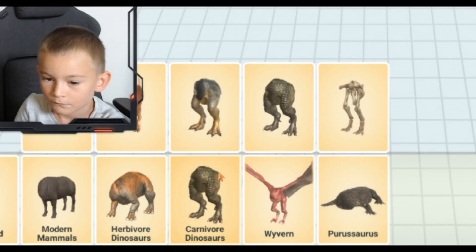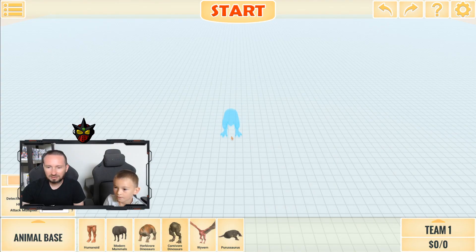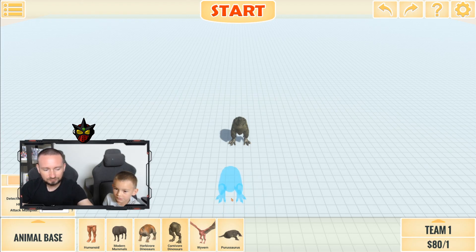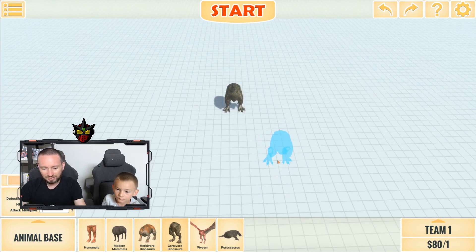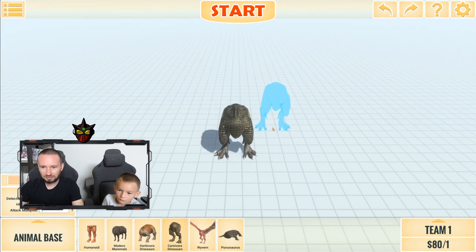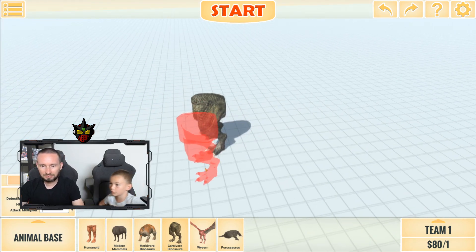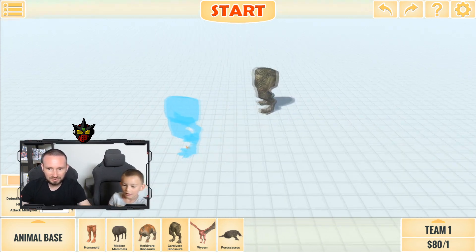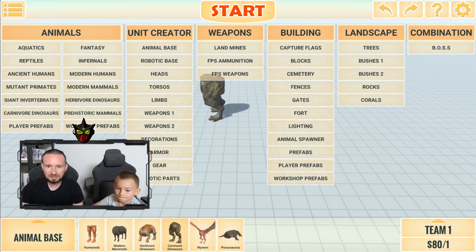Okay, we're doing this one. We need a spine for the skull crawler, and now we need to put some black armor on it. Let's add a pyrosaurus tail — go to animal base.